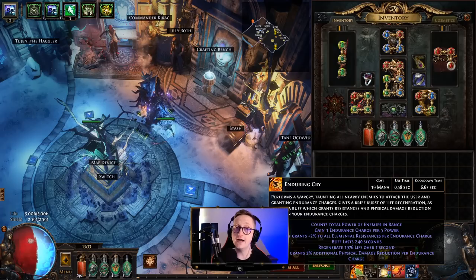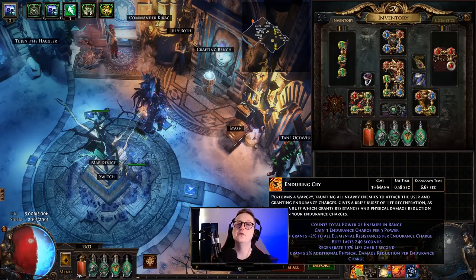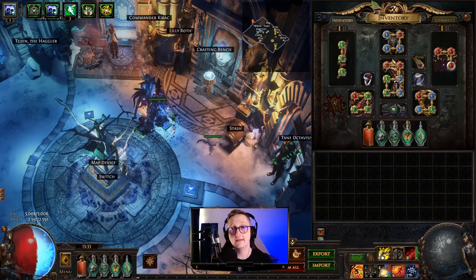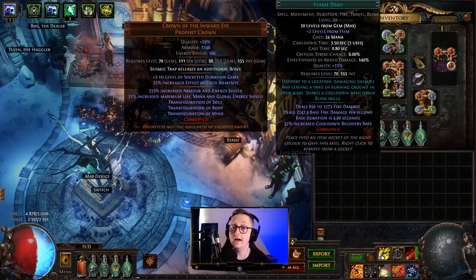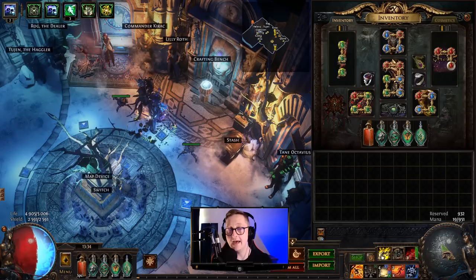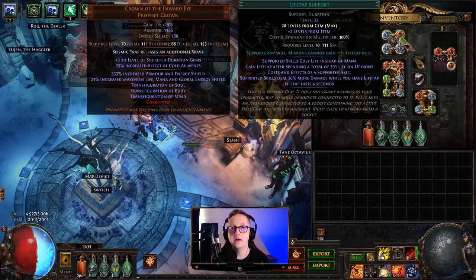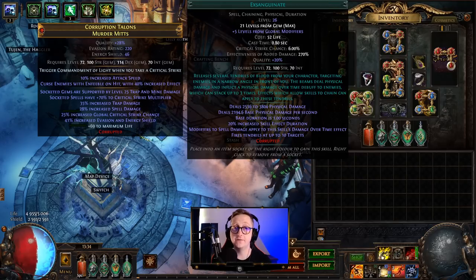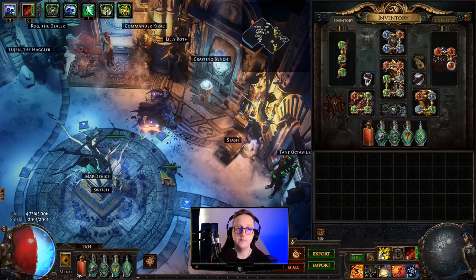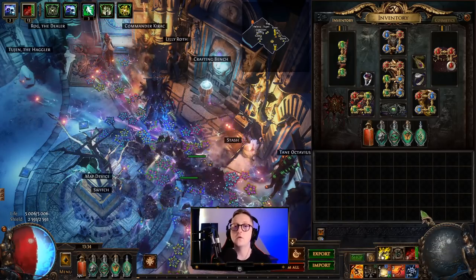Another optional gem is Enduring Cry. This is a War Cry that regenerates life and also grants us Endurance Charges. If you feel like the build has too many buttons, you don't have to use it, but personally I do like it. And then for movement, we have Flame Dash. I've linked all of these with Life Tap. The reason is that I've reserved almost all of my mana, but I still want to be able to cast these even if my mana runs out. Life Tap lets us use Life to cast, and because Exsanguinate costs Life to cast and because we have Life Tap linked with Seismic Trap, pretty much all of our skills are using Life to cast, which is why we are able to reserve almost all of our mana.